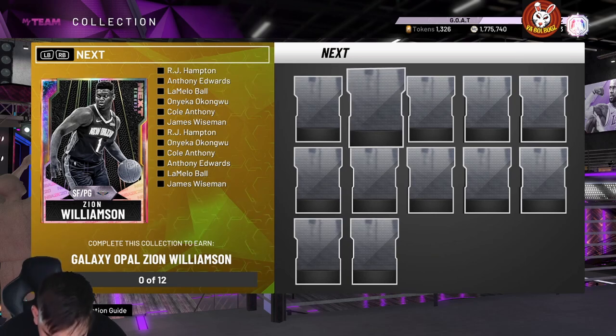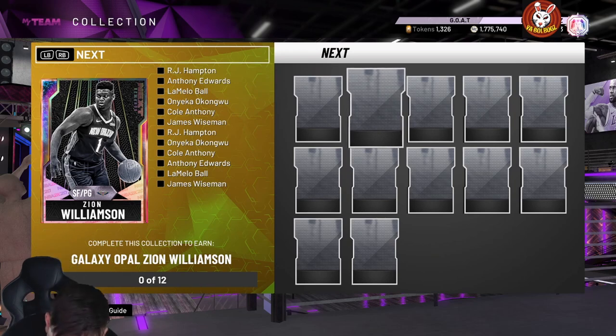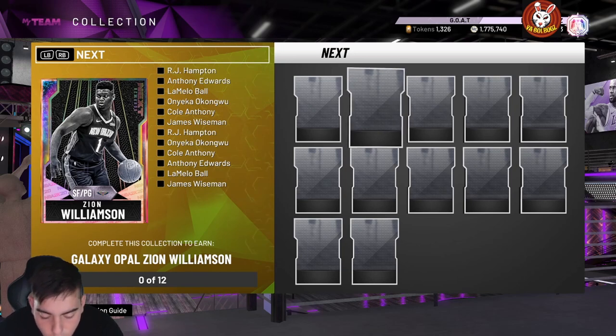Next up, Galaxy Opal Oneka Okongwu — 60 three-point shot, 88 mid-range, 98 dunks, post hook 94, post speed 90, speed 95, 90, 97 steal, 98 interior defense. 50 Hall of Fame badges. He has every shooting badge but only Gold Range Extender. He has every single defensive badge Hall of Fame — oh my god, every single one. This card is insane, one of the best cards in the game, high key.